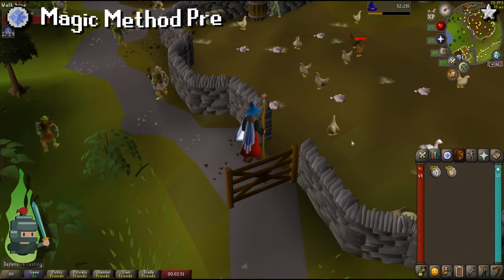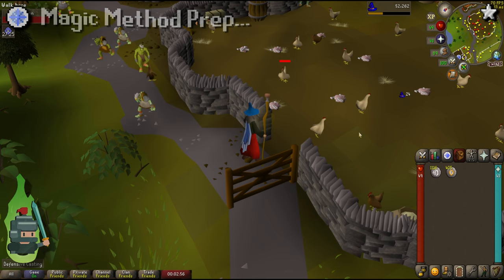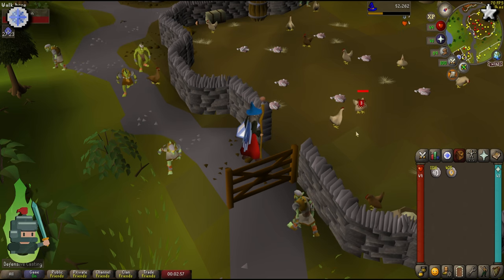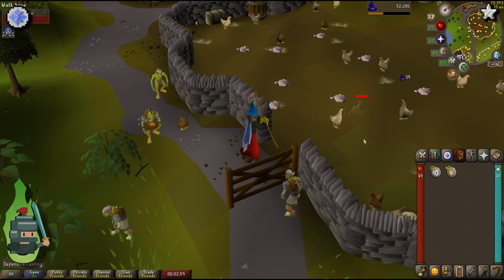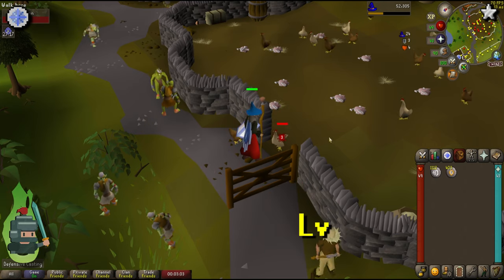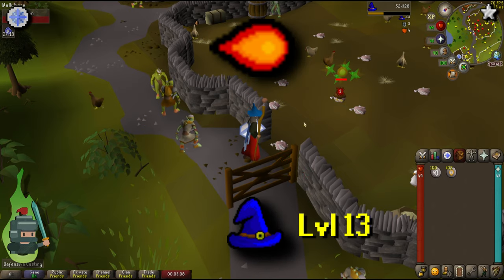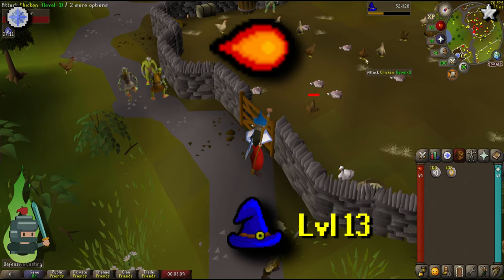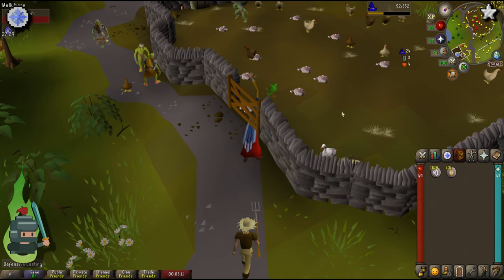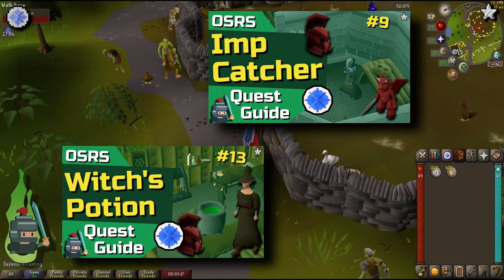An alternative method is to use magic to kill the count. This is a good method because it allows you to kill the count at a much lower overall combat level. Moreover, there are a few easy quests you can do to get a sufficient magic level in order to kill the count. I recommend getting a magic level of at least 13 in order to use fire strike, though it is possible at level 10 magic from earth strike. You should therefore complete the Witch's Potion and Imp Catcher quests.